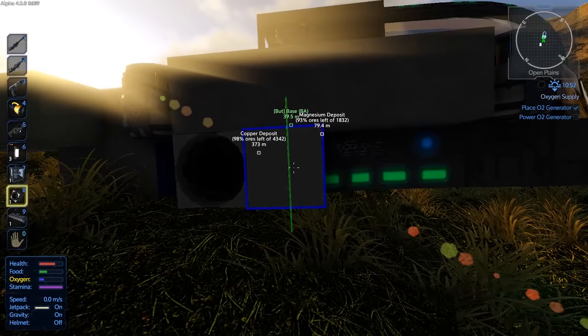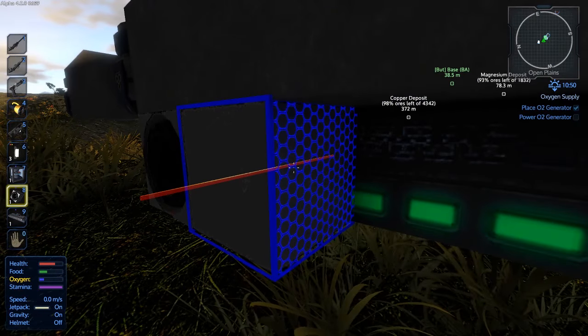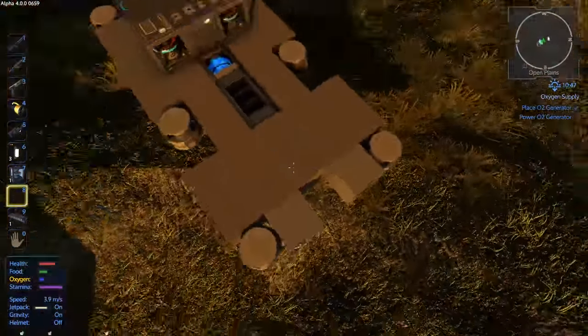In the food processor. Right at the bottom. Nutrient solution and growing plot. Growing plot — that's it. Steel plate, and fiber, and nutrient solution. There you go.